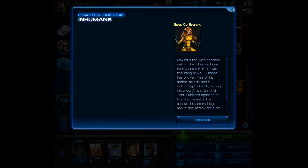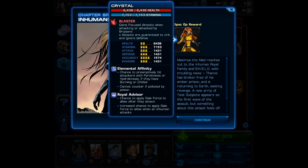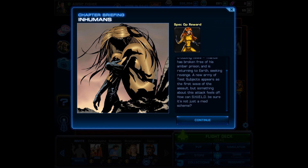First, let's go ahead and look at the chapter briefing. Crystal is going to be the Spec Ops reward hero. Maximus the Mad reaches out to the Inhuman royal family and S.H.I.E.L.D. with troubling news: Thanos has broken free of his amber prison and is returning to Earth seeking revenge. A new army of test subjects appears as the first wave of the assault, but something about this attack feels off — how can S.H.I.E.L.D. be sure it's not just a mad scheme?